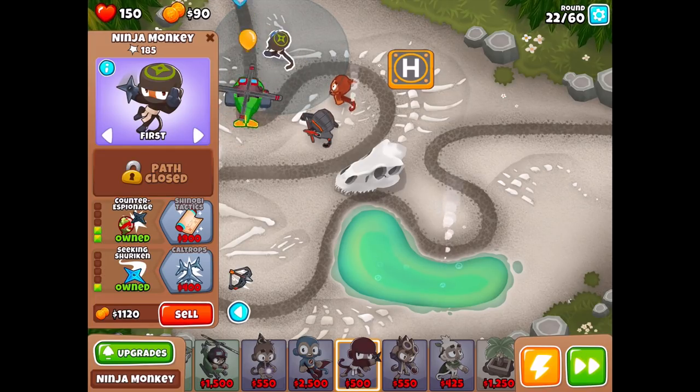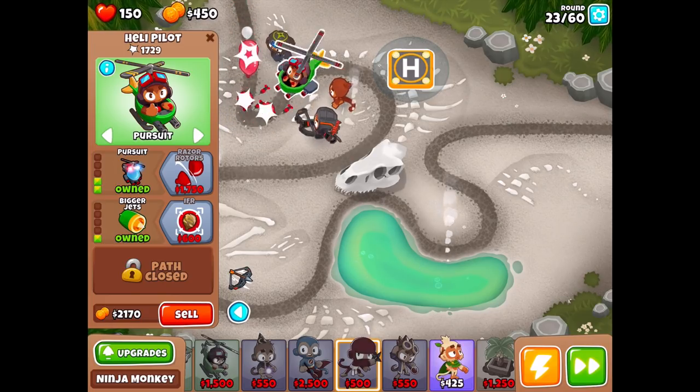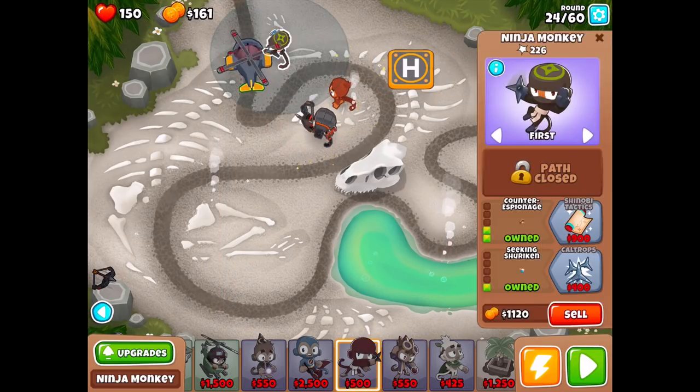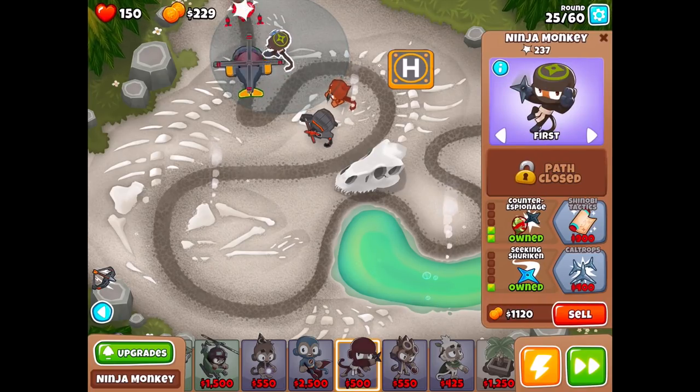For now I'll do cow traps, which are always good. We need that 600. We were about to be in the danger zone for camos. Quincy can see camos right now but that definitely wasn't enough before, so I'm not going to rely on that. Quincy was having a hard time last round.